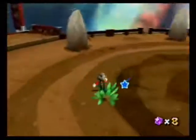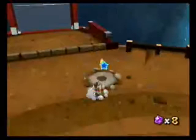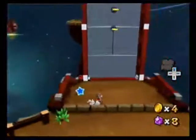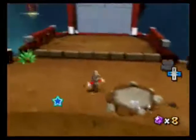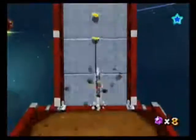One thing you do have to be careful of in this stage is rolling off the edge. Like that wood fencing there — it will stop you from rolling off that segment once. If you roll off it again then you will get killed.